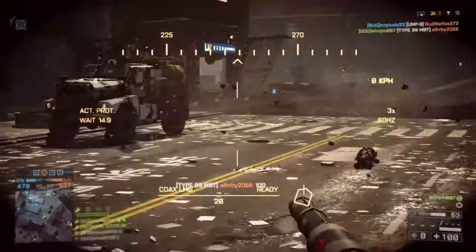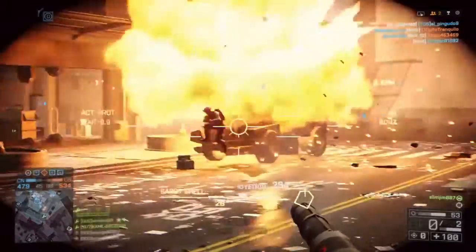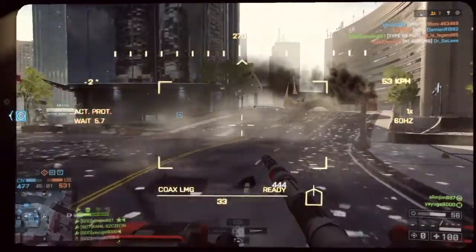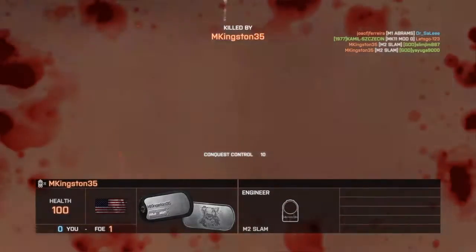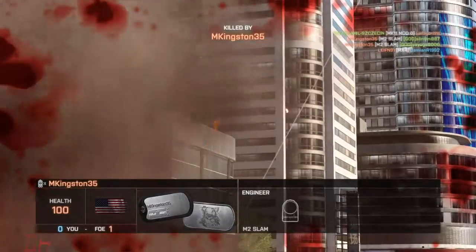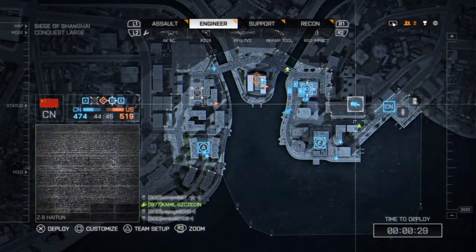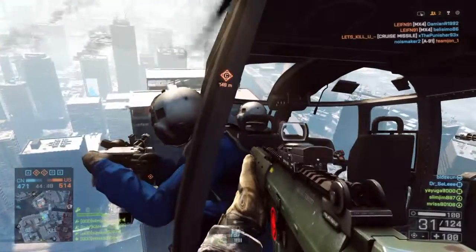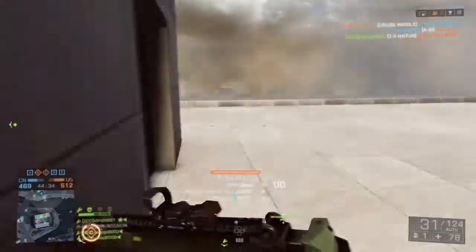Tanks always win against light transport vehicles such as quad bikes, dirt bikes, and MRAPs — which are basically armored Humvees. Tanks always lose to SLAMs, unless you see the SLAMs. Tanks generally lose to attack helicopters unless you can get a lucky shot off. It's kind of even against attack boats — you don't see much tank versus attack boat gameplay other than this map usually.